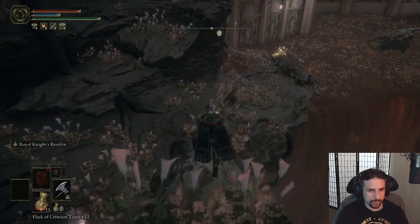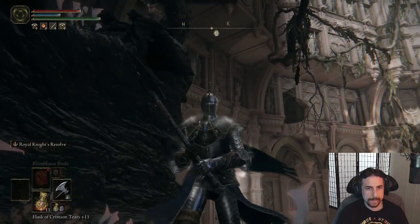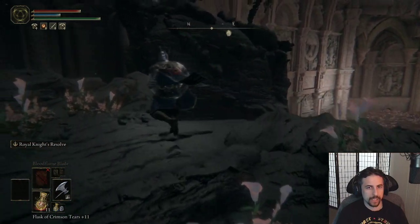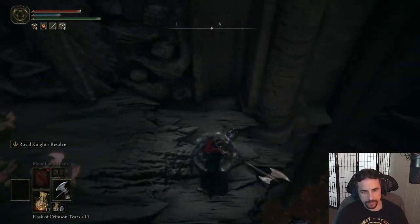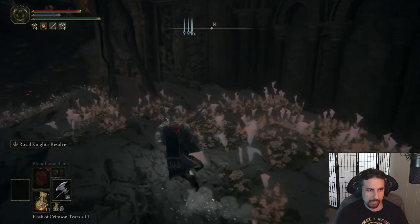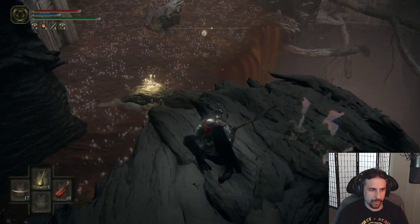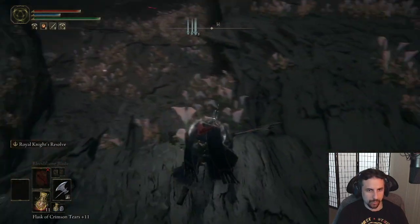We definitely cannot use the horse for this segment. Is there an upper path up here? No, that certainly doesn't connect. And nothing through the building side. So how are we supposed to get through that much sludge without being completely wrecked?